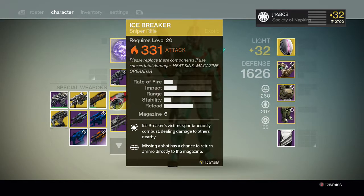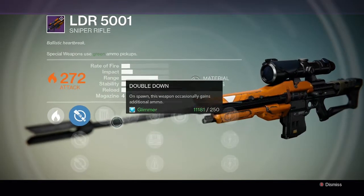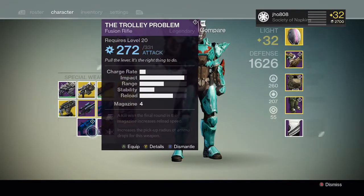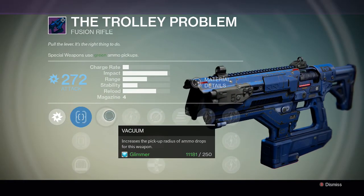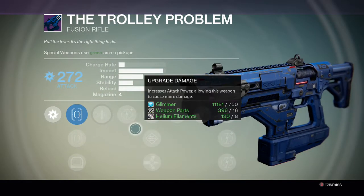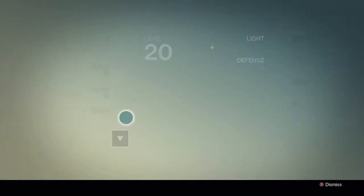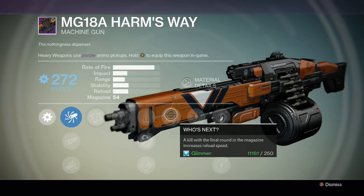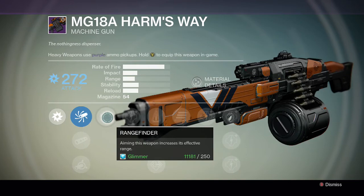For the special we have the LDR 5001 — the perks on this are not too good so I'm probably gonna dismantle that. Then we got the Trolley Problem — the perks on this are not too good as well. I don't like the Vacuum perk at all, it's horrible. And lastly for the machine gun we have Who's Next, which is not too good for a big magazine gun like this, and Rangefinder, which is not bad, but there are better perks than that.